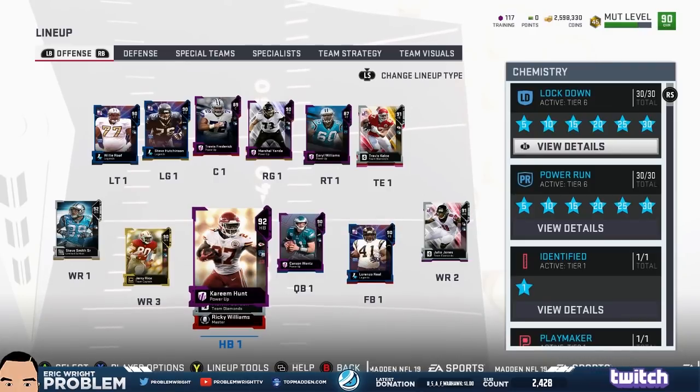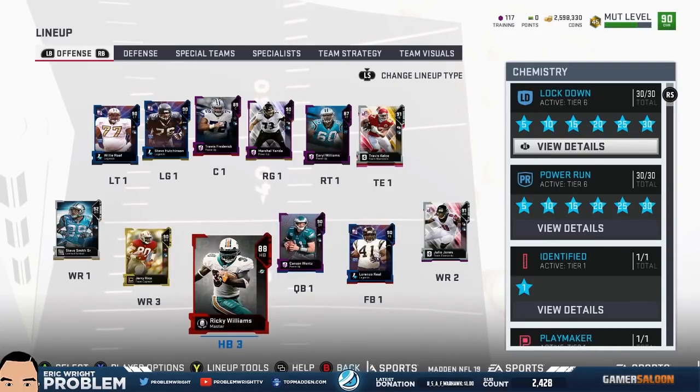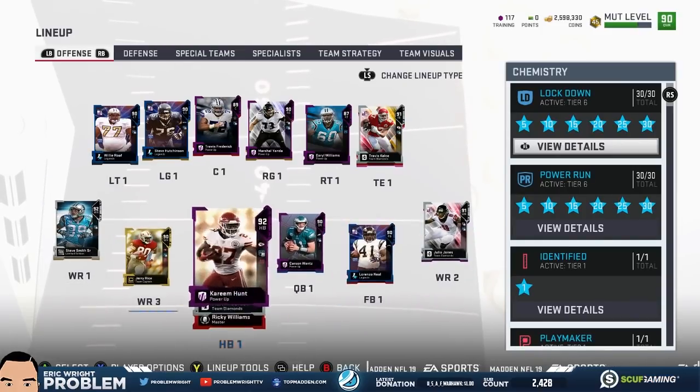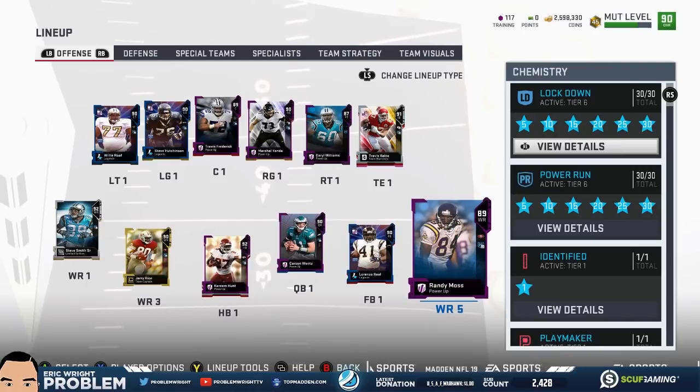The new Kareem Hunt, all the way upgraded to 92 overall, and he has this Juke Specialist ability where he's more successful on juke moves — we'll see how that plays out. Melvin Gordon and master Ricky Williams at running back as well.